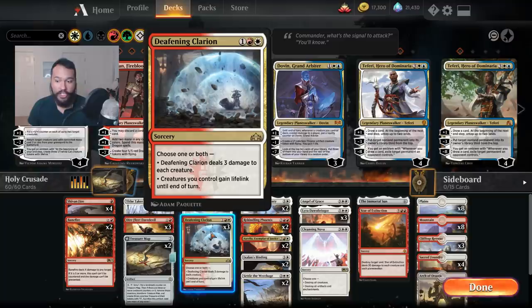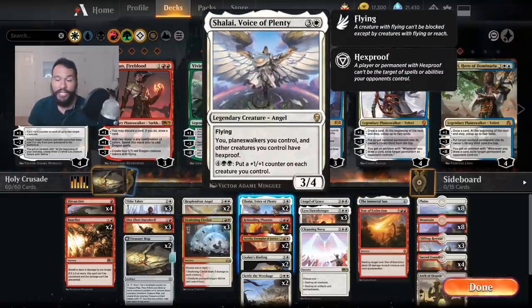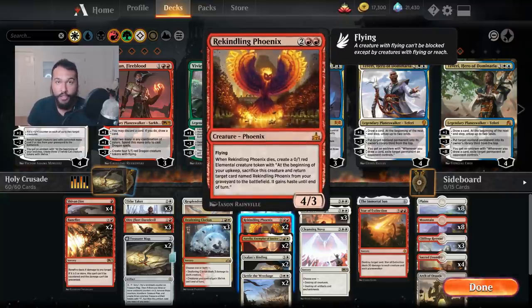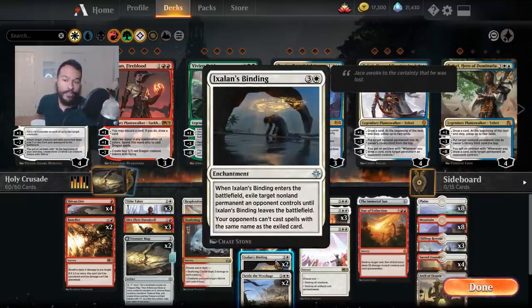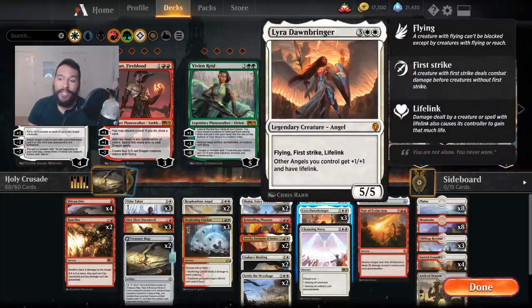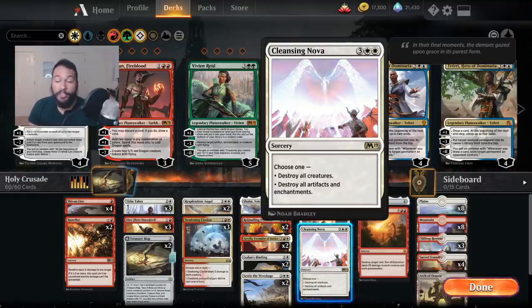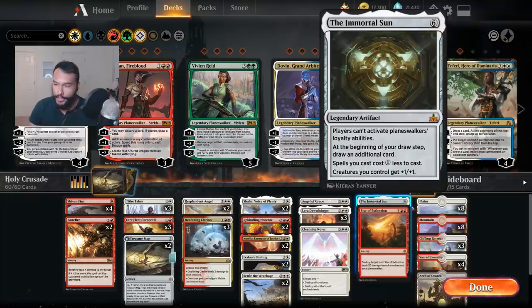Deafening Clarion can often just gain you a bunch of life if you need it, but it also just hits creatures. We are kind of more top-loaded than other decks, but that's because we're getting treasures every turn. Two Shalai, fantastic against pretty much anyone who wants to point stuff at your face. Two Rekindling Phoenix — it's just a value bird. Two Aurelia, because it's an angel and it works. Two Ixlan's Binding, to get rid of any pesky non-creature-type things — this helps deal with Planeswalkers and enchantments. Two Dawn of Hope. One Angel of Grace, just in case. Three Lyras, because she's really the main point of the deck. One Cleansing Nova. Star of Extinction hits Planeswalkers, which is always nice. And one Immortal Sun — screw you Planeswalkers, I want to draw more cards. For the mana base, Arch of Orazca is helpful because you can activate City's Blessing really quickly.